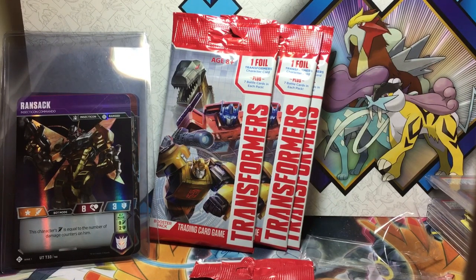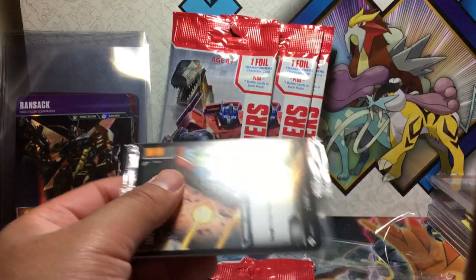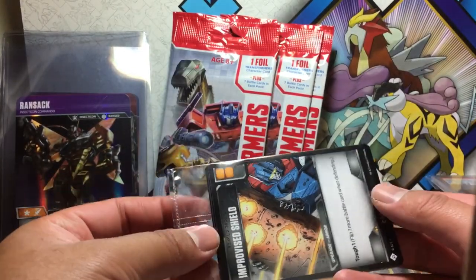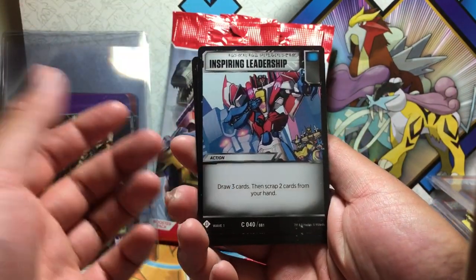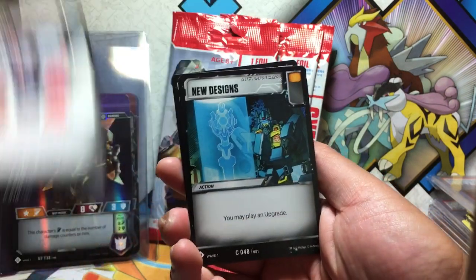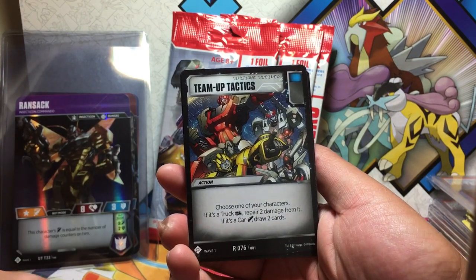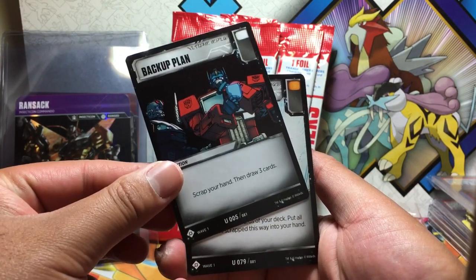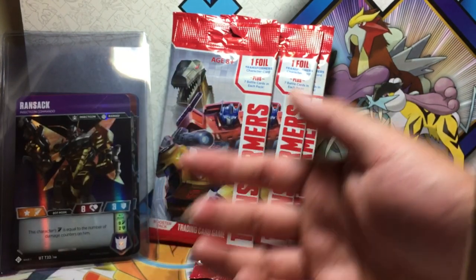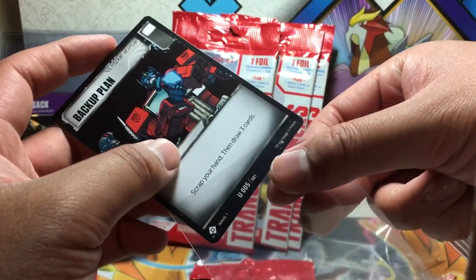I wonder how popular this will get. A lot of people love Transformers, so this might become a really popular card game, hopefully. Battle cards from this pack: Improvised Shield, Inspiring Leadership again, Brainstorm, New Designs, Team Up Tactics, Backup Plan — oh, look, there's Optimus Prime on it — scrap your hand and draw three cards, and Treasure Hunt. There are two cards I want to sleeve from that one: the Optimus Prime picture card and Inspiring Leadership.